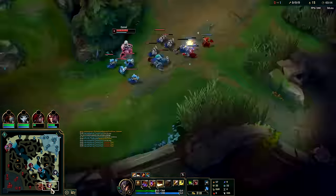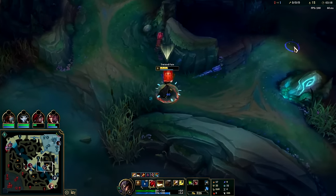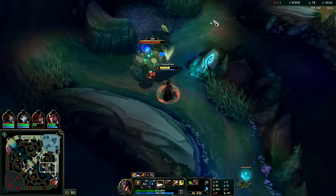We'll move on to blue buff — we can heal off of it at level three. Pull him out this way, probably soak one auto.